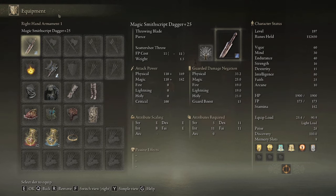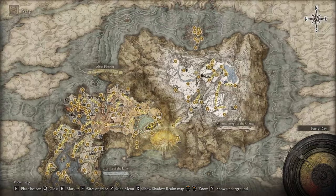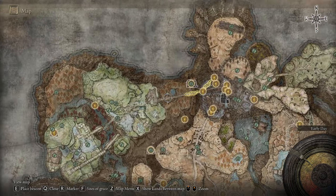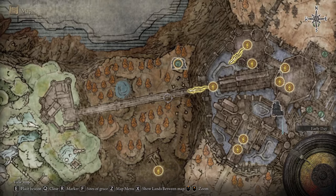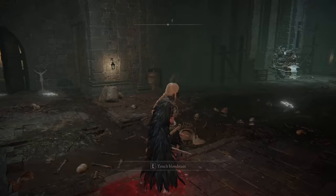The best thing to use with it is the Scatter Shot Throw. It's somewhere under the bridge in Raya Lucaria — it's kind of hard to describe, but I'll try to show on the map. There should be a scarab beetle somewhere in the area, and that's where you kill the beetle to get the ash of war.